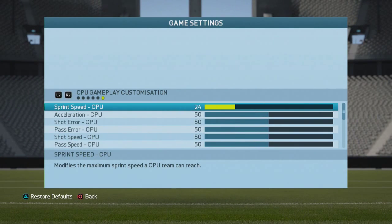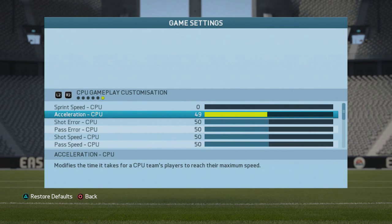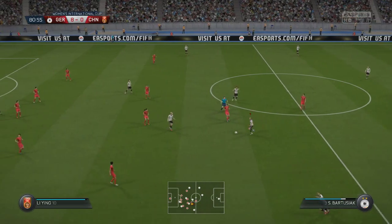This is the 'Go for it' trophy for FIFA 16. I did this with the German defense and the women's team, so you can do it with anyone you want. Go to settings and turn sprint speed and acceleration down to zero. You can use any difficulty you want.